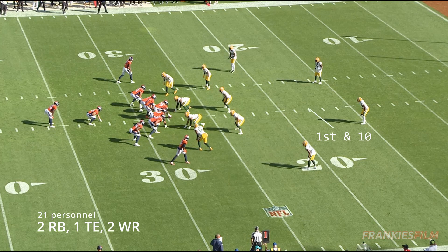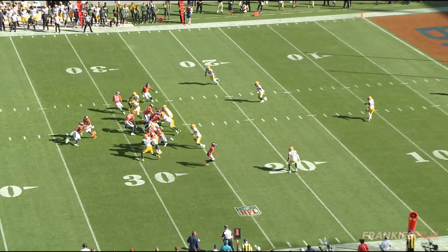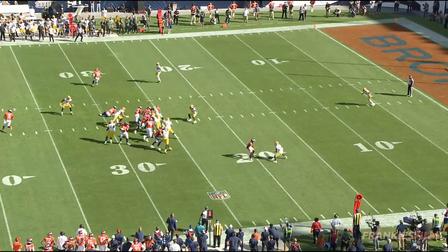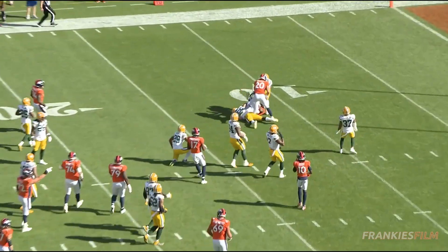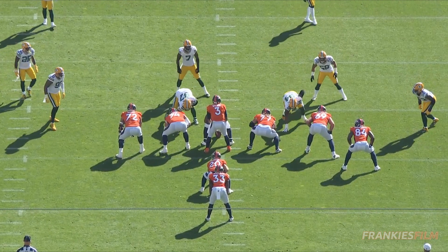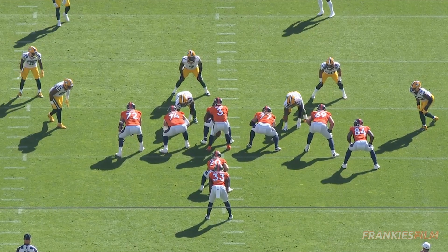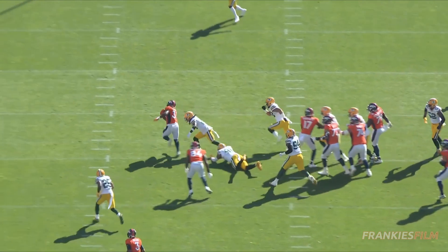Speaking of opening up the run game, later on that same drive, we've got a first and 10 out of some 21 personnel. We've got a similar look to the last play, except this time Mannherz is going to chop block. We're going to get the hand off to Javante Williams. Jordan Humphrey and Bulls are going to do a great job sealing off the second level defender, and then Russ with a great ball fake and Burton doing a good job flashing that they might be passing. Does a great job pulling two defenders out of position, and it just leaves a wide open lane for Javante Williams to burst through.